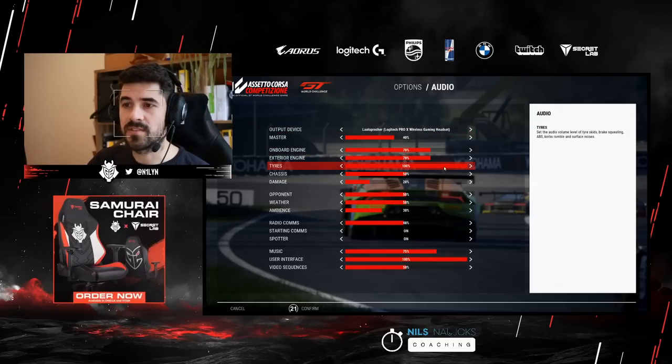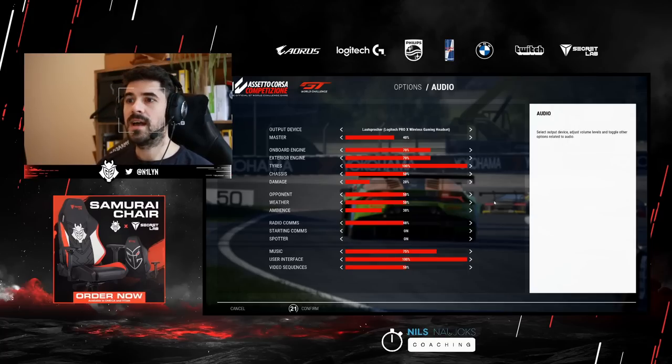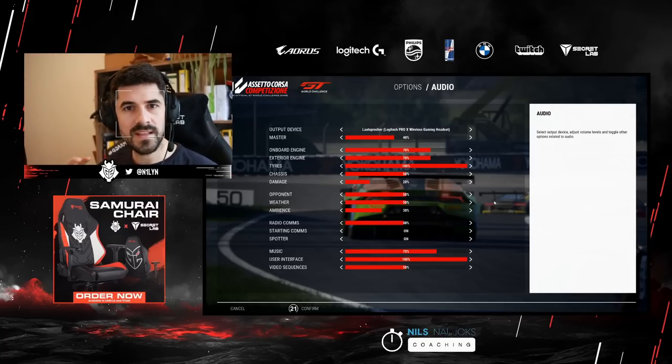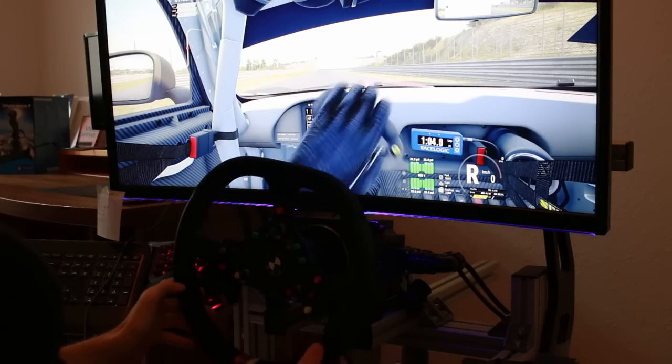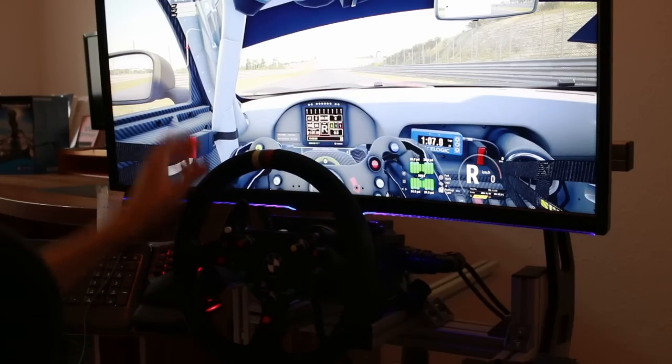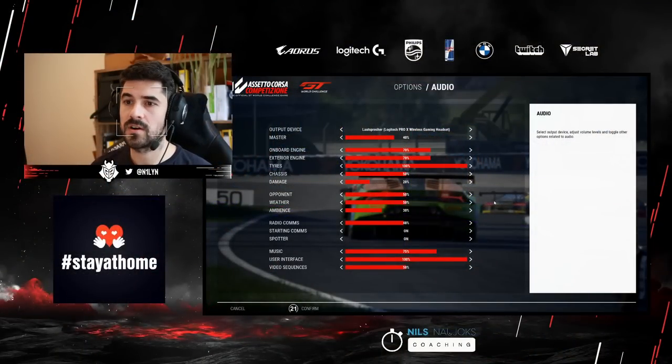So to break it down simply: you want to hear the tire above everything else. In my audio options, tire noise is at 100% and everything else is a tiny bit lower, just so the important information stands out a bit more and you can perceive the tire a little better. You'll learn to hear the different audio levels of the tire as you drive — it will go alongside how the car rotates and behaves. Just increase the tire volume to maximum and turn everything else down a bit.